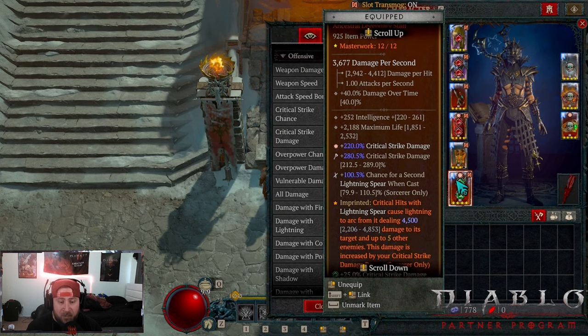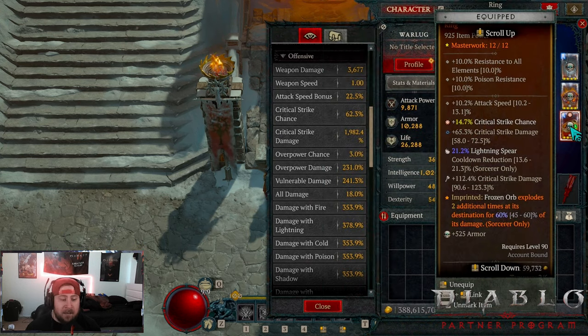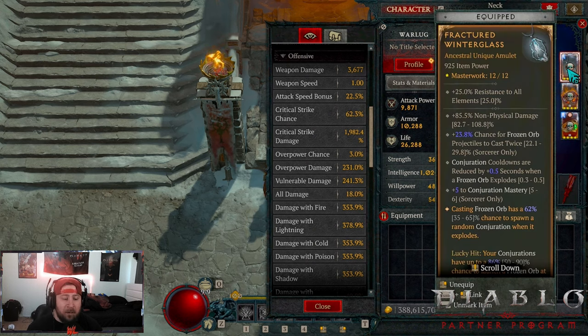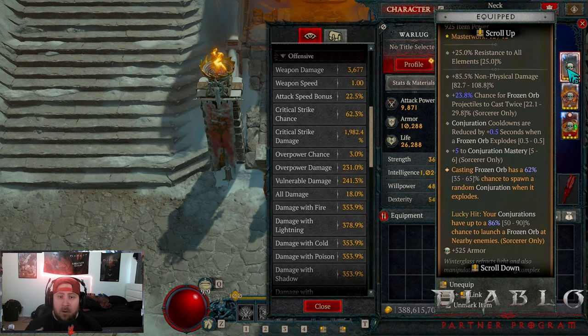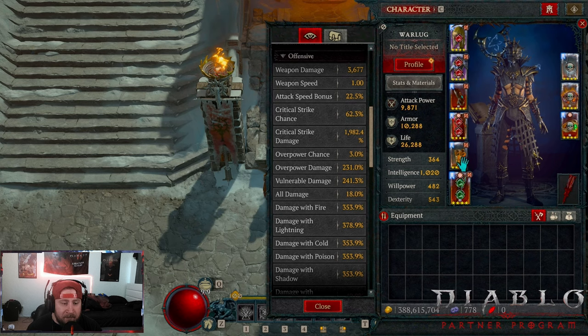On our two-hander, the most important temper is the chance for a second Lightning Spear on cast. If you have a decent mid-to-high roll before tempering, one crit should bring it to 100%. Next, Band of Frozen Orbit makes Frozen Orb explosions pop twice — important because Fractured Winterglass lets conjurations spawn Frozen Orbs and vice versa, generating extra conjurations and hopefully more Lightning Spears. Finally, Tal Rasha's ring with double crit on cooldown — stack as much cooldown reduction as possible.